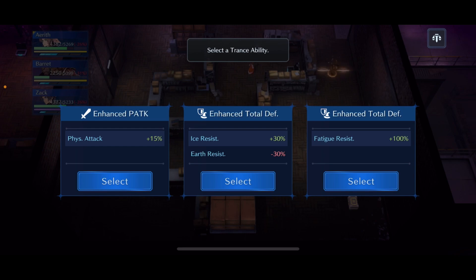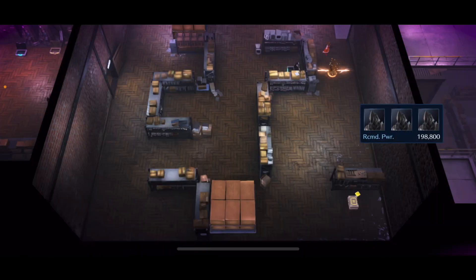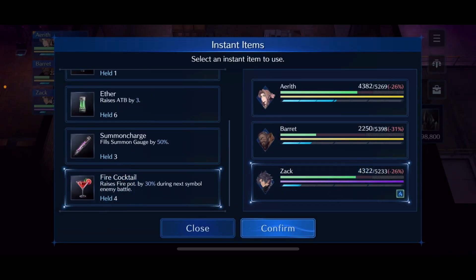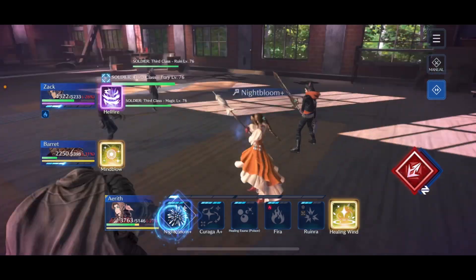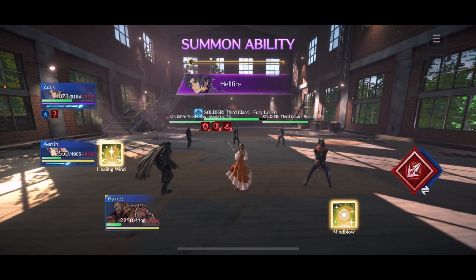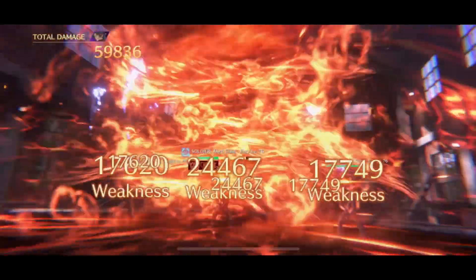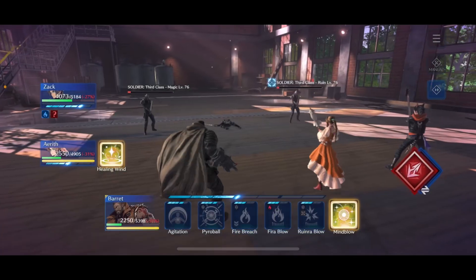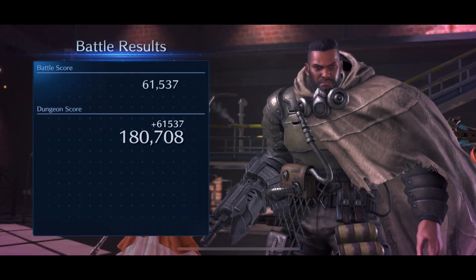Take the physical attack 15% buff — we no longer need fatigue resist since we already took down the Levercon. Head over to the three soldiers. Use one fire cocktail on Zack at the start of the fight, then Fire Breach, Night Bloom, and Hellfire. They go down so fast. Night Bloom is out, Barrett fires the Fire Breach, and Hellfire finishes it — it goes incredibly quickly. You don't really need the summons here, so you can save them.